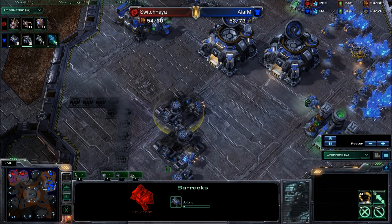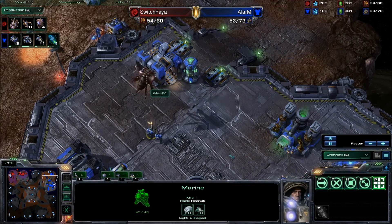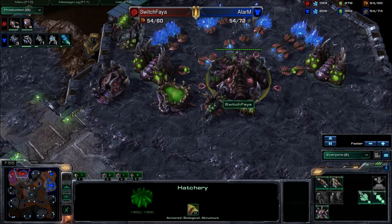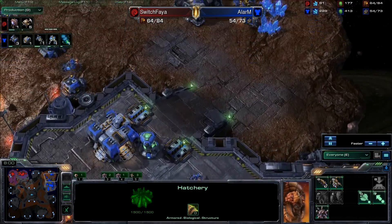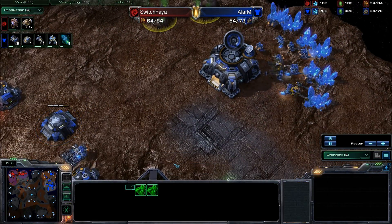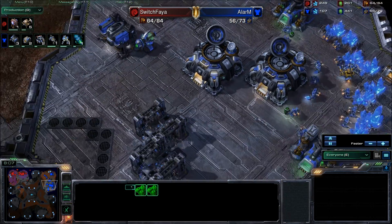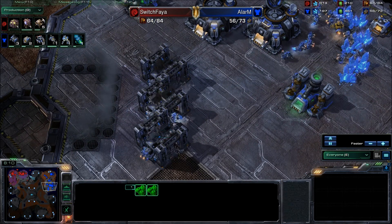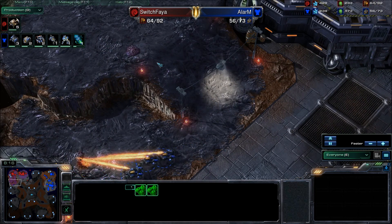An Overlord coming in — probably doesn't see all three barracks coming down, but he does see the factory and both gases fully taken. No gas down at the expansion yet, but with the plethora of barracks being built in the main base, I think Switch Faya knows that it's going to be a mainly ground-based play coming out of Alarm.